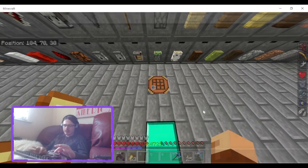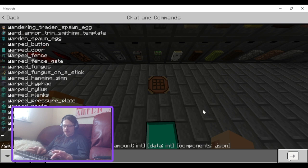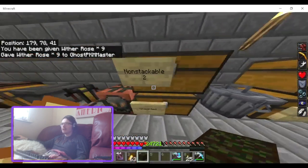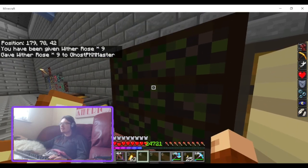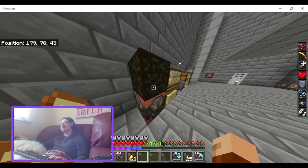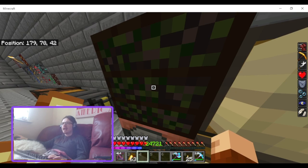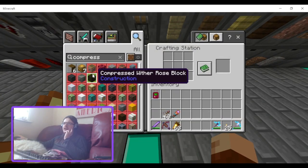Let me see compressed wither rose — give myself nine. You get nine wither roses to make a compressed wither rose block. I'm not so much a fan of the texture. You can't really get a ton of wither roses easily because the wither boss needs to kill a mob for it to drop one, so you're not really going to need to compress them. I thought this would be more of a texture thing rather than storage.